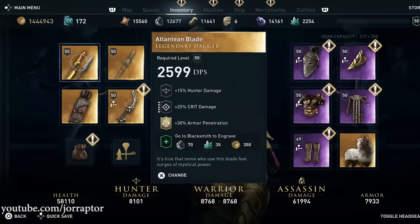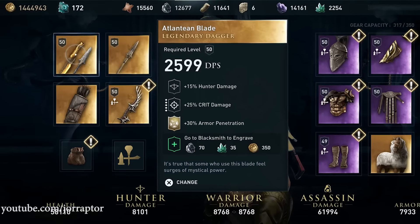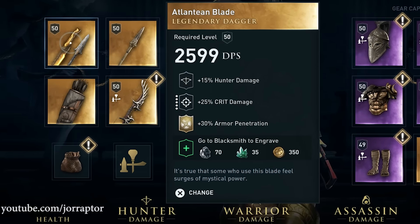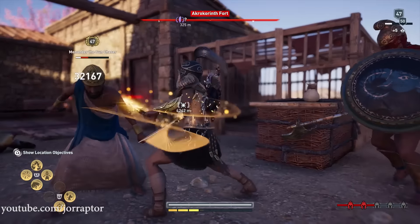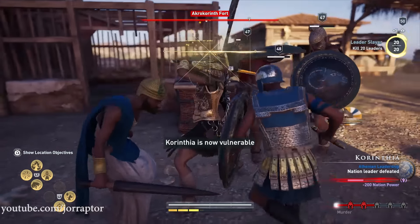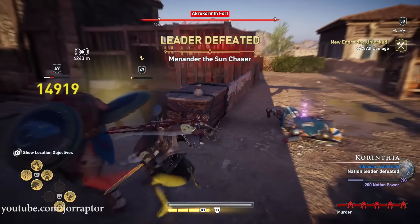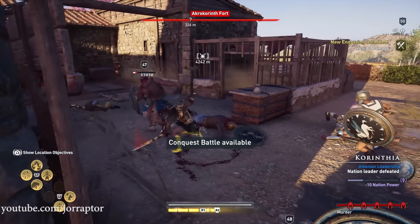We got the pretty unique legendary armor penetration perk that makes you hit through the armor of the enemies, dealing more damage in the process. Although it's kind of hard to see what the effect of it is in the game, even with the detailed stats page that will be coming in an upcoming update and is already available in the Project Stream version of the game.